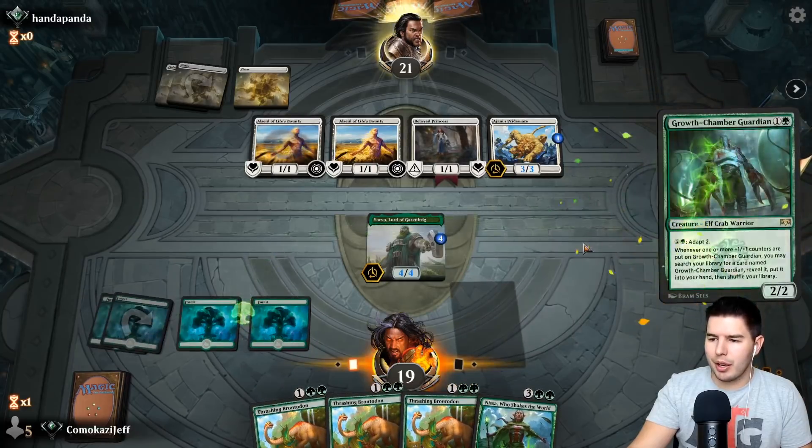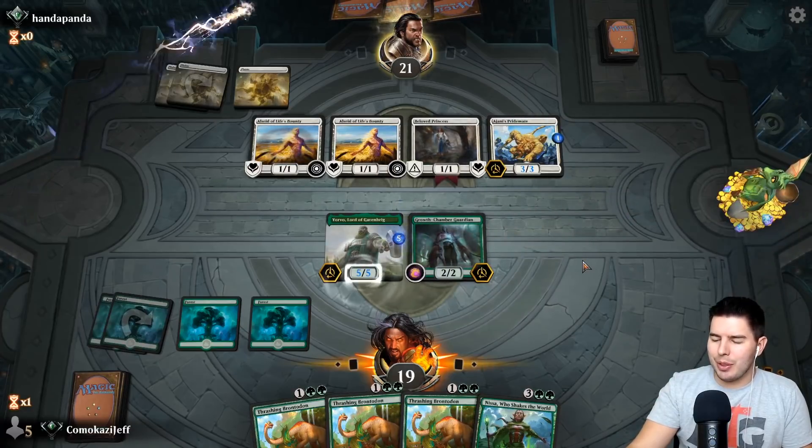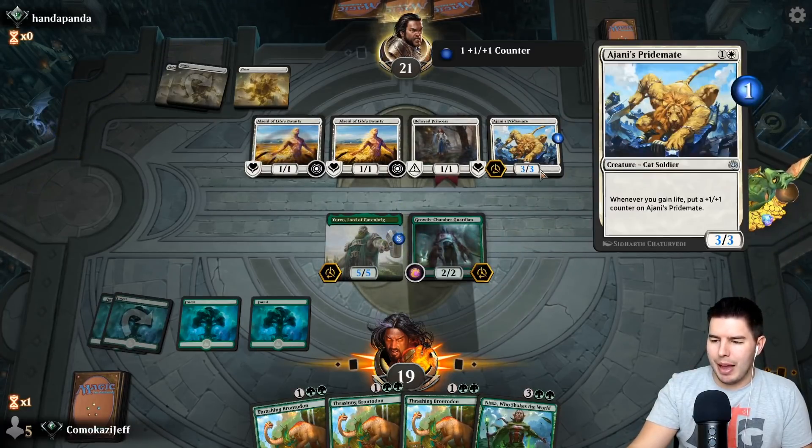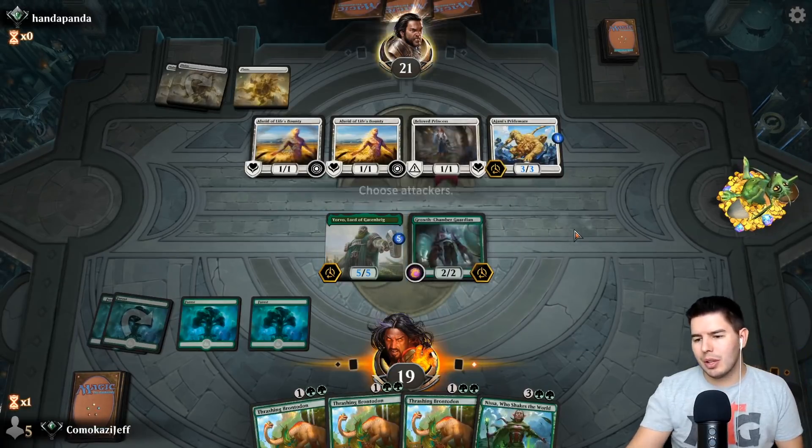Let's throw out Growth Chamber Guardian — stop their game plan. Hopefully they don't have anything else. I could just swing in with Yorvo and they block three times making a massive guy to swing back. Can we just keep up with that though? They may just be willing to trade these guys off for one, so let's say no attacks for now.